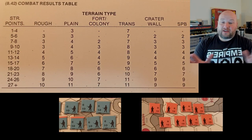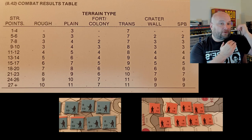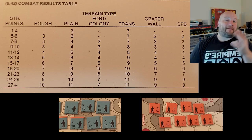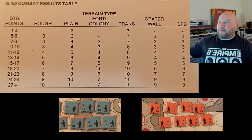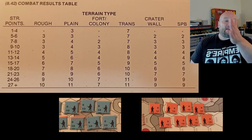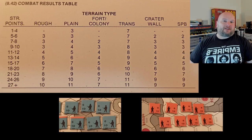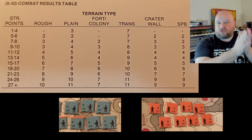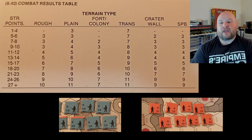The combat results table is unlike anything I've ever seen before. It's not the combat odds version, not even the differential type from other micro games — it's done by the terrain type of where the target is located. There are two ironies: the tanks were the only unit affected by terrain when moving, yet here terrain doesn't affect them when being shot at. The SPBs have their own column on the right.